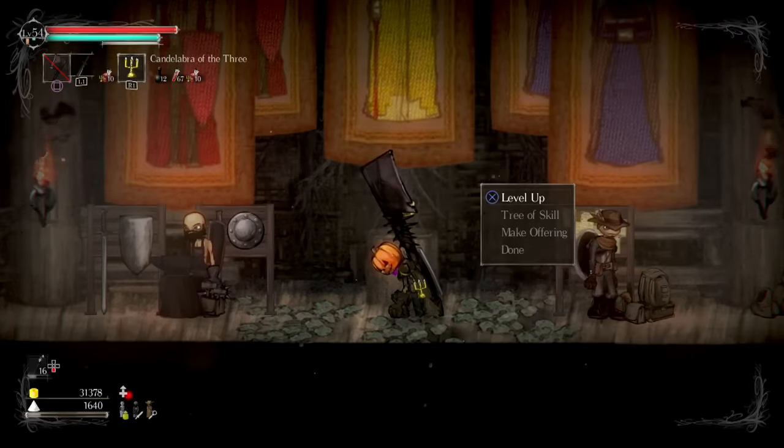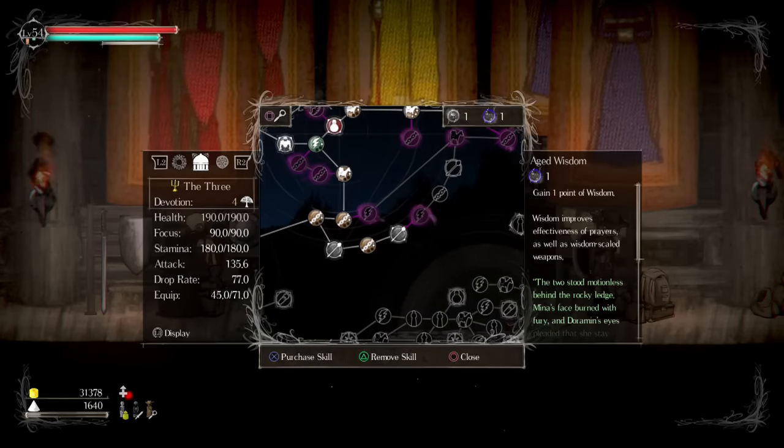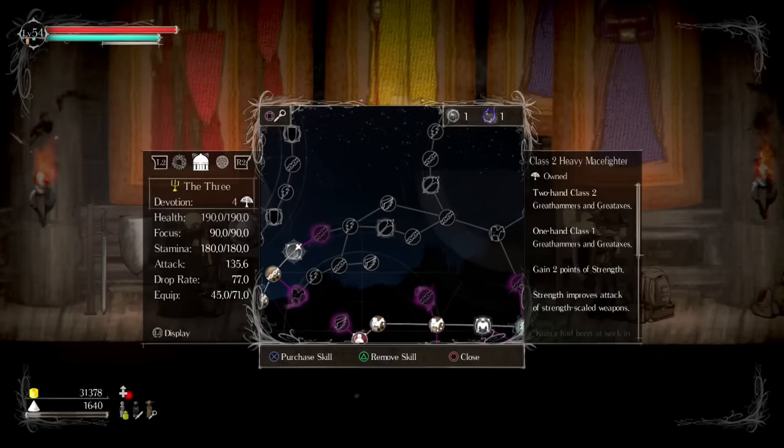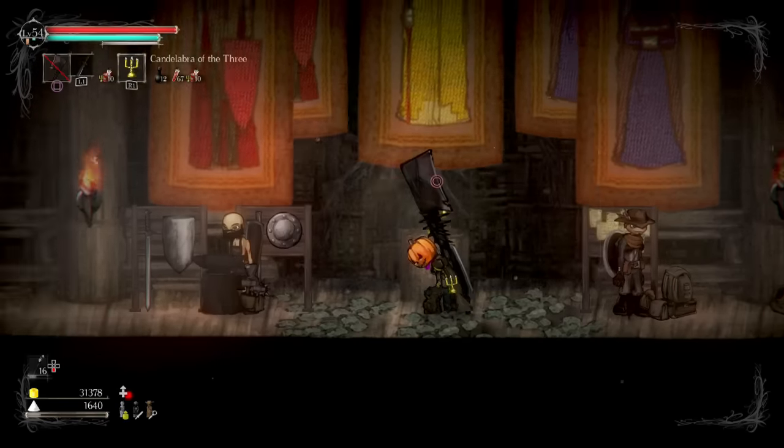I guess at this point, what do I want to do? Tree of Skill. What I could do is just start really maxing strength if I can. Might not be a bad move. Yeah, so let's go up that direction.